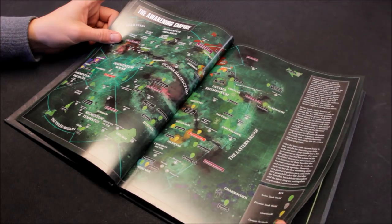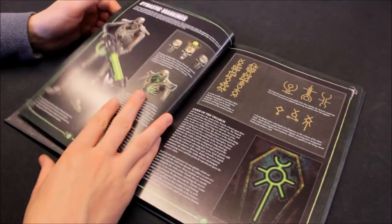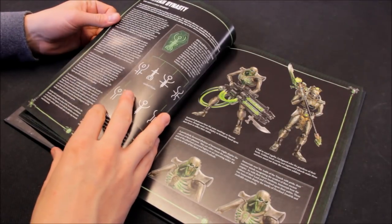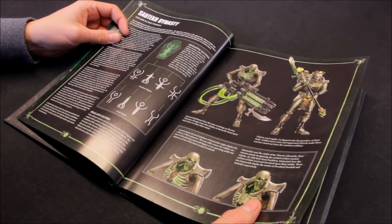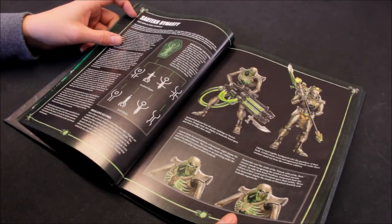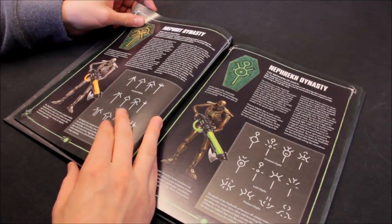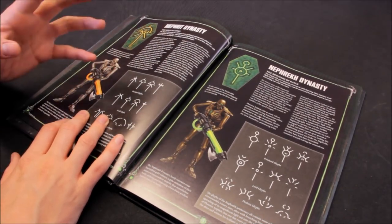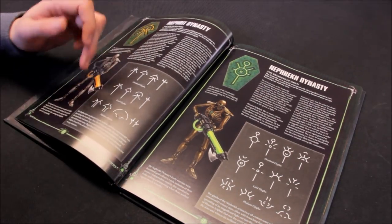This shows where they are in the universe, the awakening empire, the Dominion of the Phaerons, and their organization - dynastic markings. This is my dynasty, the Sautekh dynasty. If you're going by the artwork, we'll see which of the different dynasties is best later on. The Mephrit dynasty here - you can see the orange. I've heard you can go on eBay or somewhere similar and buy different colored rods to change the color of your clear plastic tubes.